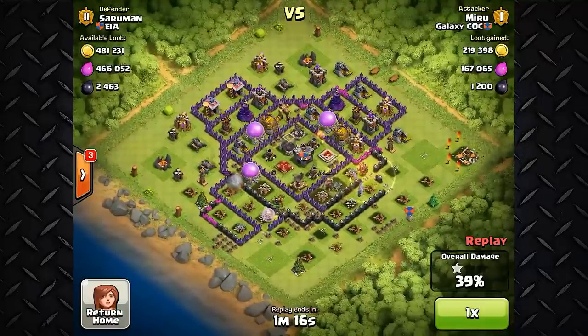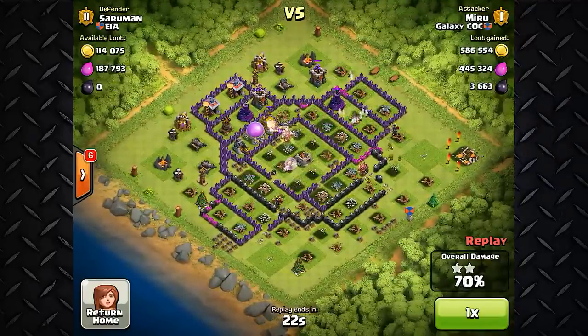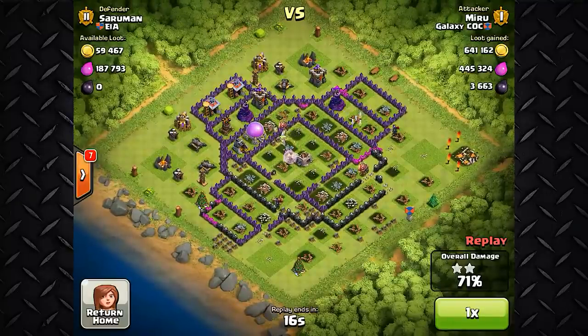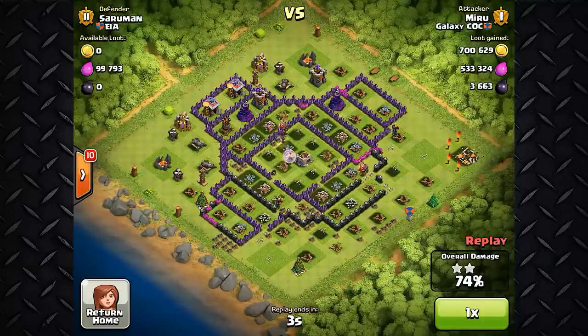Once they make it inside it's going to be a cakewalk because the mortars are just not good at close range. He's forcing his way in towards the middle with a healer in the background healing and cleaning it up. He's gotten almost all the storages and it looks like he's going to clean this one up as well. I really like this one — it was a nice attack executed properly and he got 700,000 gold. Really like to see that kind of money.